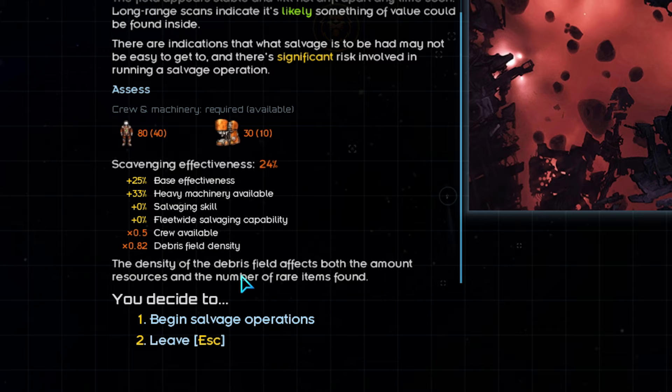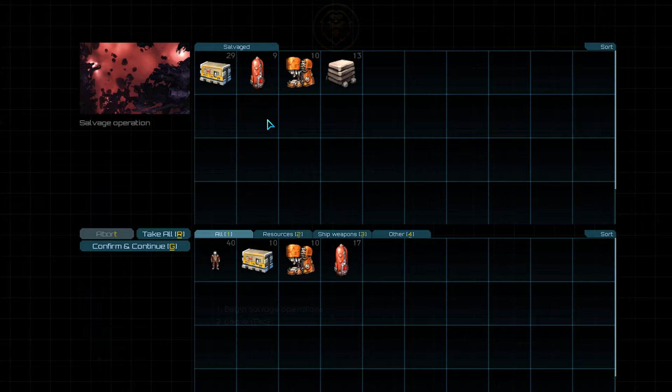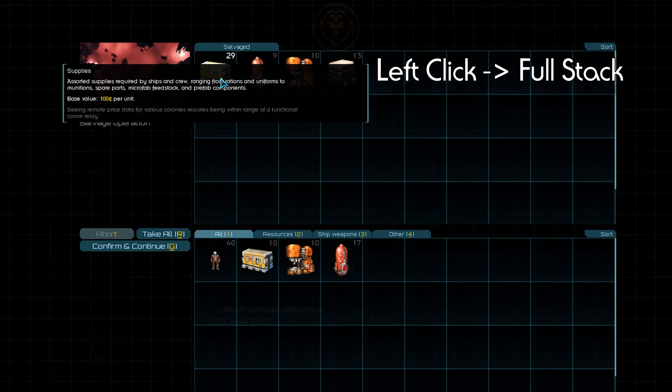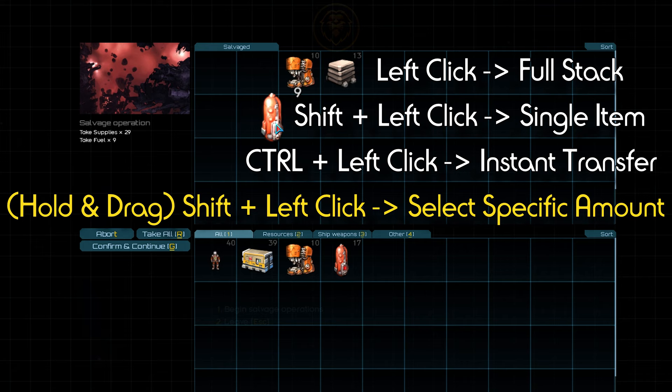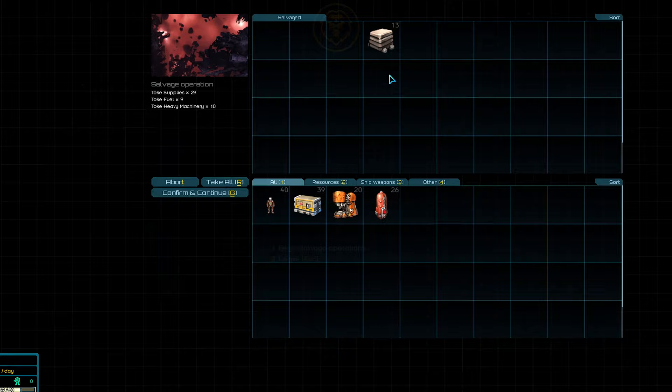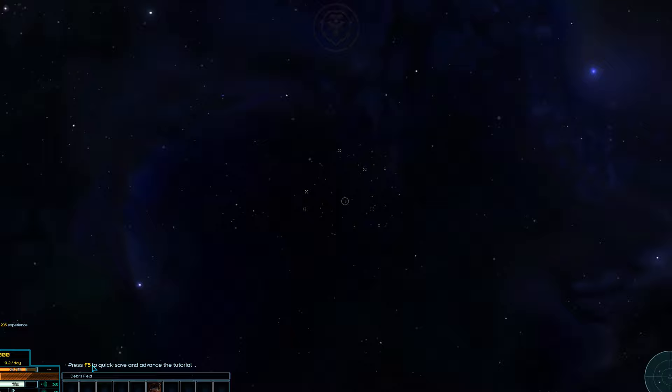We'll then be taken to what I call a loot screen to see what we are able to find. Looks like we can acquire supplies, fuel, heavy machinery, and metals. Left-click will pick up a full stack of items. Shift and left-click will pick up a single item from a stack, and Ctrl plus left-click will instantly transfer an entire stack. The buttons on the user interface also have highlighted hot keys next to them for quickly navigating the menus. The metals we found are of much lower priority than the other resources, as they are not worth much and take up a lot of cargo space. But since we have enough cargo space for now, we'll pick them up. We'll press F5 to quick save and advance the tutorial to the next stage.